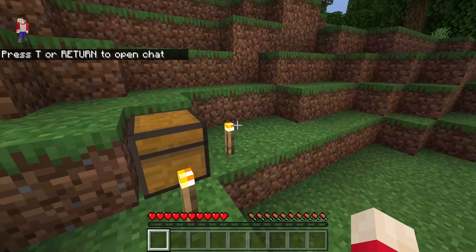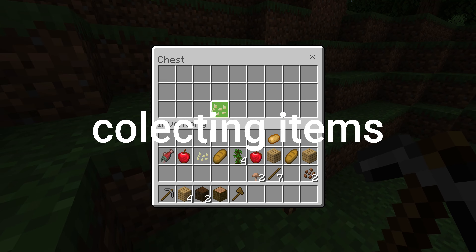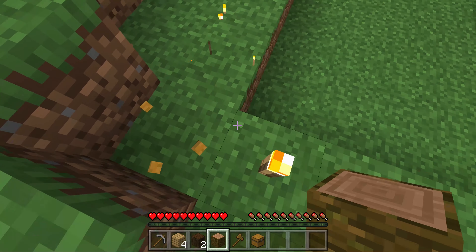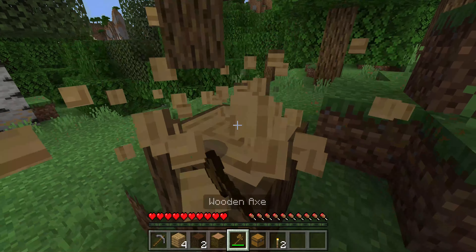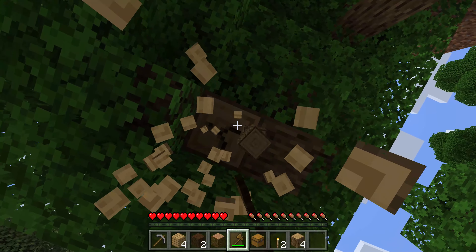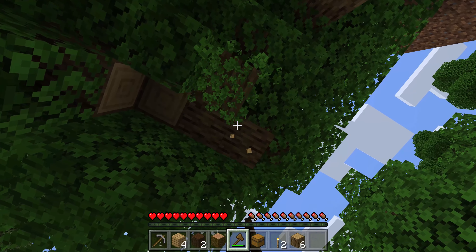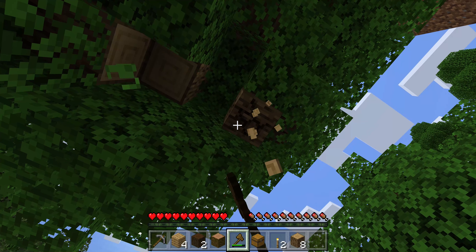Here we go! All right, so where's our spawn? I'm gonna mine some stuff to add extra resources to start off with. Hopefully we spawn near some lava so we can make an ender portal, because I'm not mining for diamonds just to make one. I'm gonna use the technique — you just need a bucket and flint and steel, that's literally all you need.